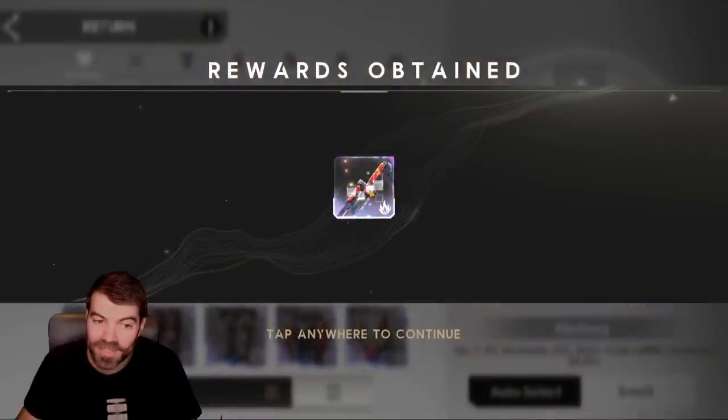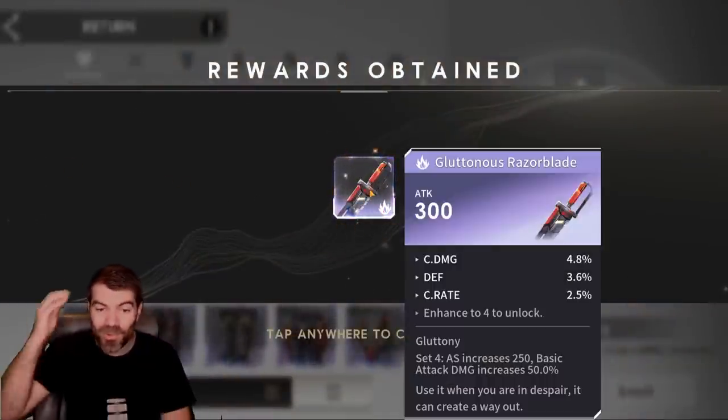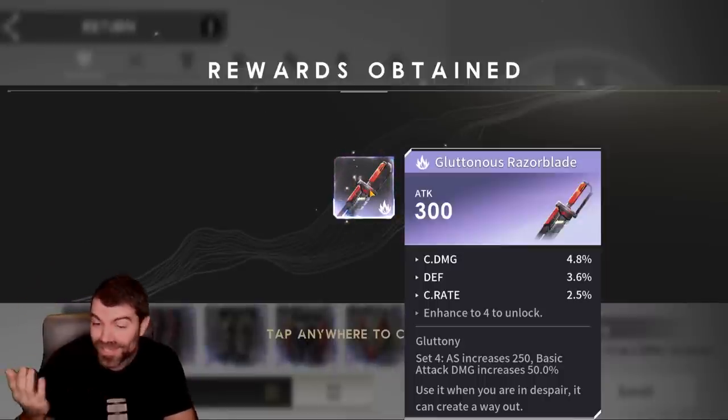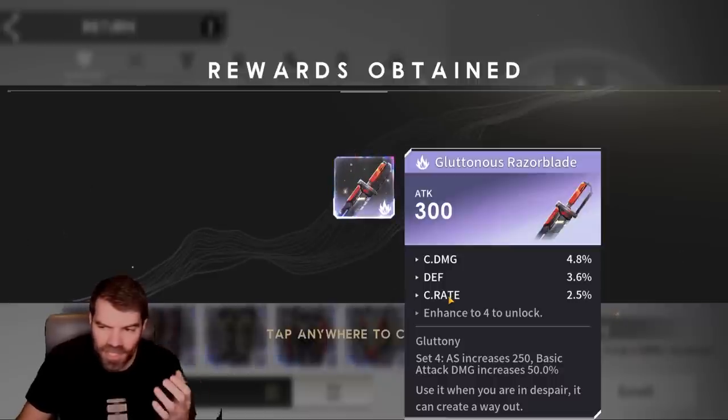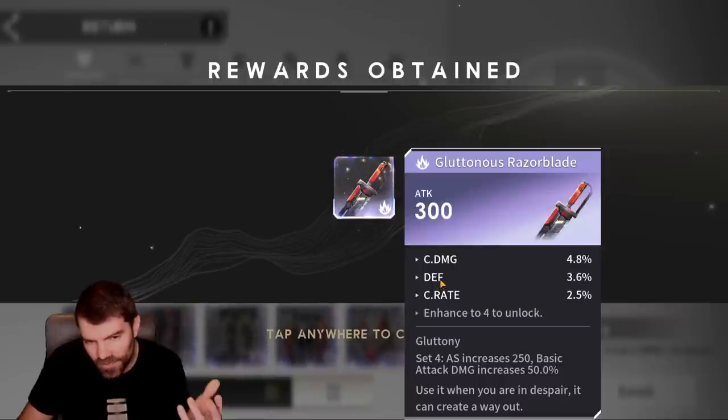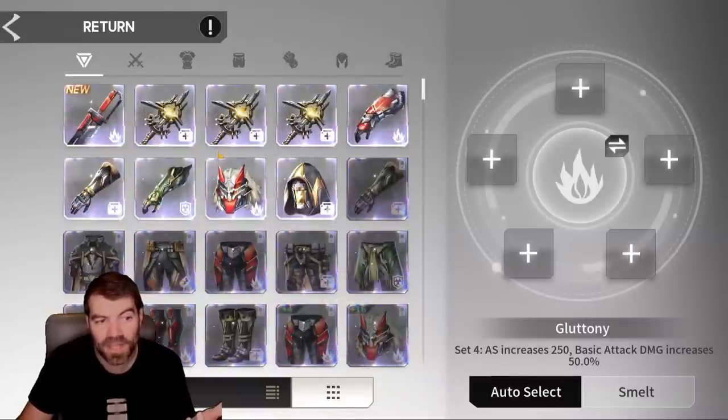We got a gluttony weapon — let's see what it is. It actually turned out pretty solid — a really nice piece. Crit damage, defense, crit rate. This is a piece you would put on someone like Artis. If you want them to deal damage you're going to want a gluttony set, and you do want defense because defense scales the damage. I think this is actually going to be a good piece — pretty solid, I'll take it.